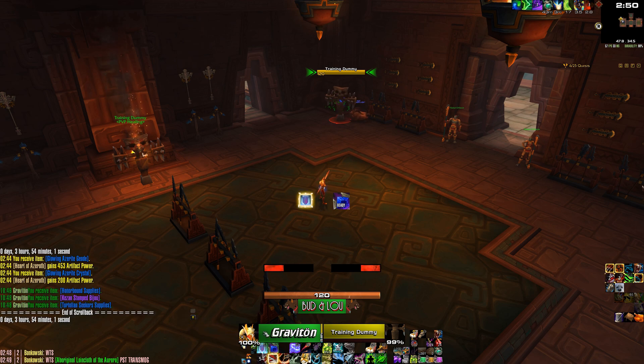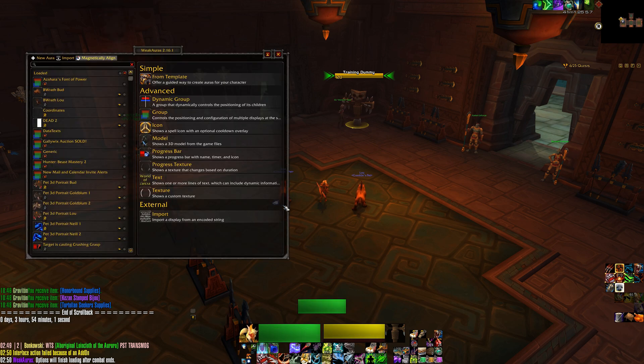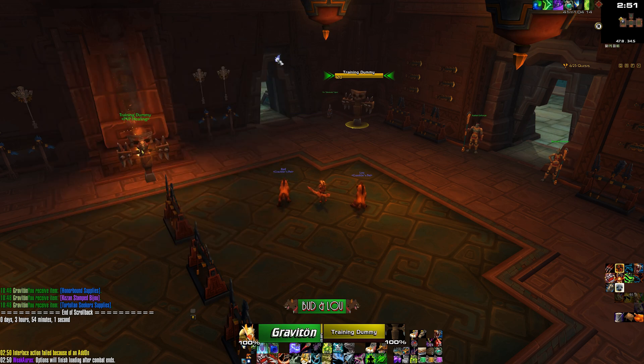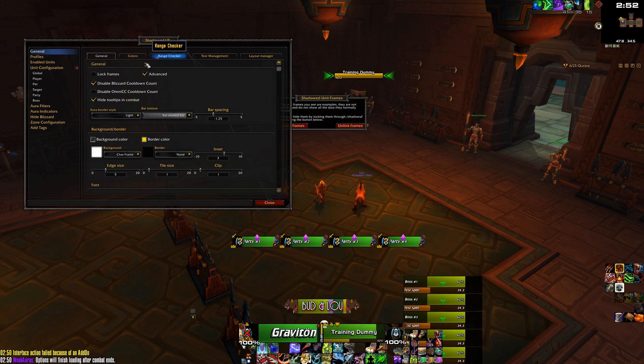The next add-on is Shadowed Unit Frames, which are basic raid frames. If we open WeakAuras you can see that Shadowed UF is just these three frames, but it's really good at tracking them and changes color as health goes down. It also has all of your little icons — when we unlock the frames for Shadowed UF you can see icons like your PvP icon, party leader icon, and master looter icon, all repositioned. Same thing applies for the target frame.